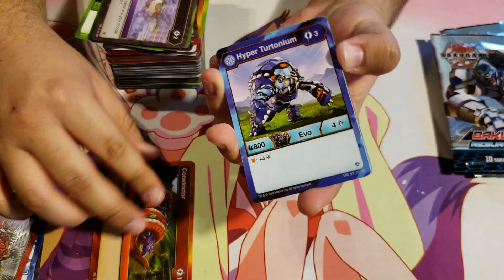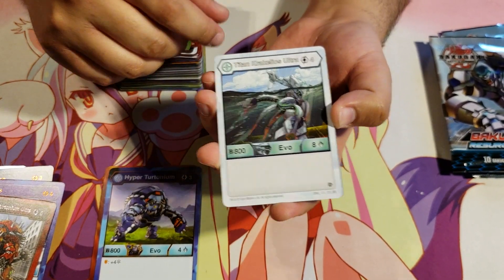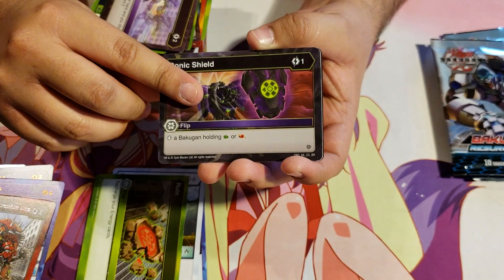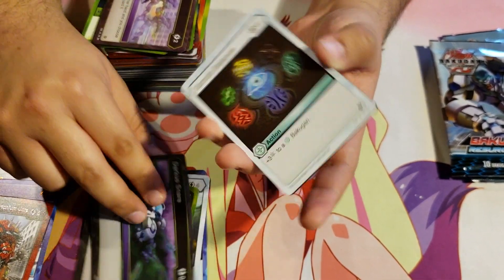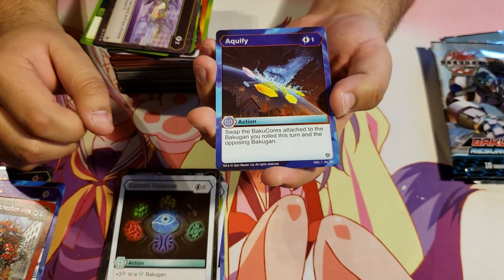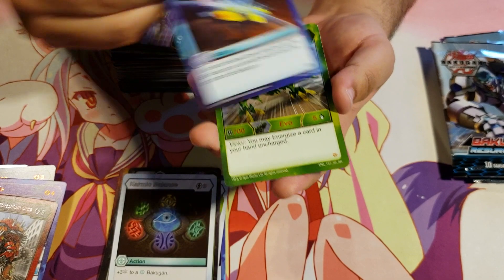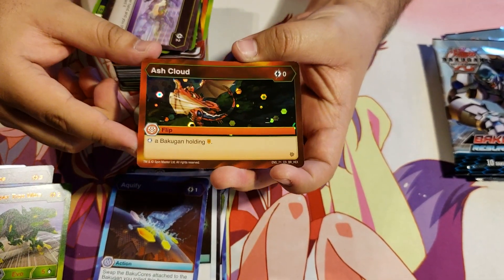Constrictor, Aquus Hyper Tritonium, Chaos Titan Cracelios Ultra, Ruin, Sonic Shield, Darkest Snare, Karmic Balance. Aquify for 1 energy — swap the Bakukors attached to the Bakugan you rolled this turn and the opposing Bakugan. Hyper Trox Ultra. And a Hex Ash Cloud.